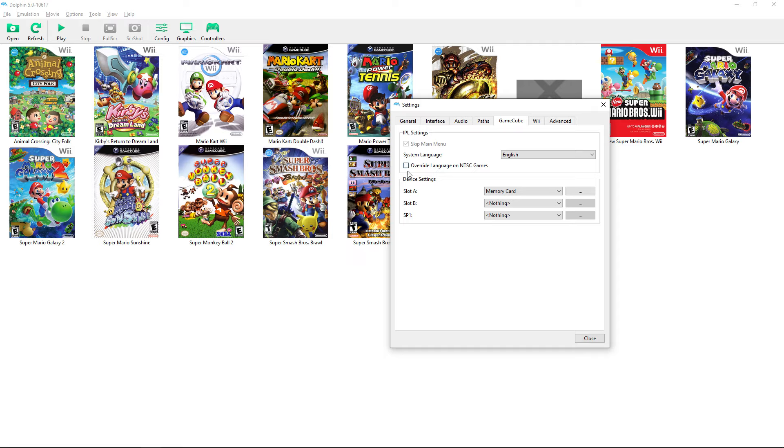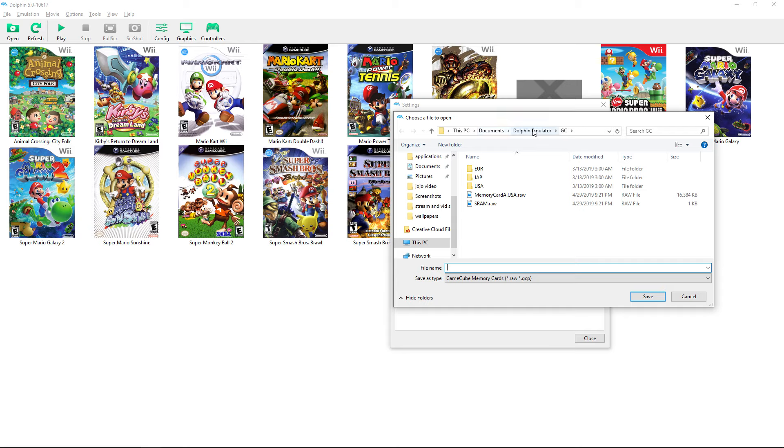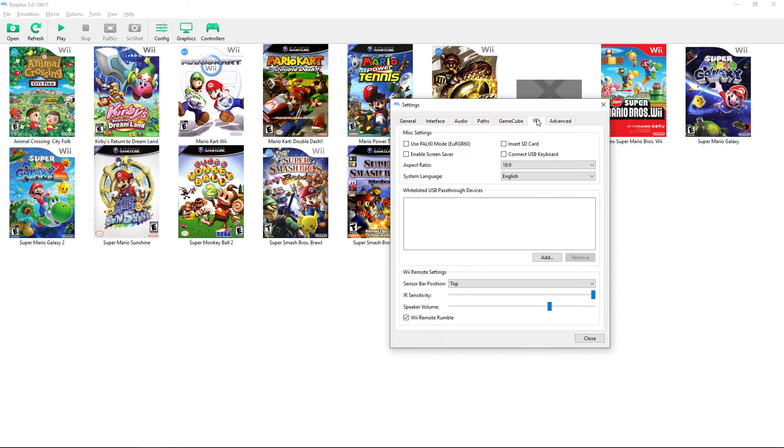The GameCube system language setting — I'd leave that box unticked because it can affect in-game content. The memory card location is important: by default it's in your Documents/Dolphin Emulator/GameCube folder as a .raw file. Importing save files for GameCube is very difficult because you have to edit that raw file directly, whereas Wii save importing is much easier.